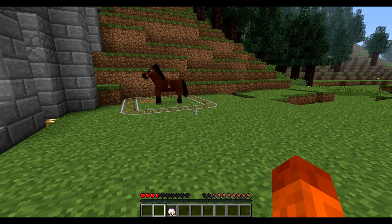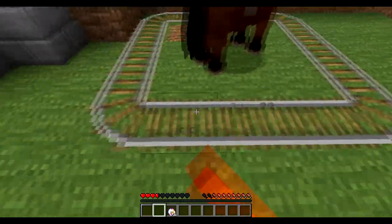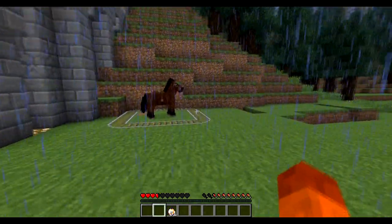You should either use glass, glowstone, or half slab, stairs, or one of those blocks, so in case the horse glitches into the walls it does not suffocate. Or you could use this design. If you think this helped you out, I think it was a cool invention, please leave a like, and I'll see you guys in my next video. Goodbye.